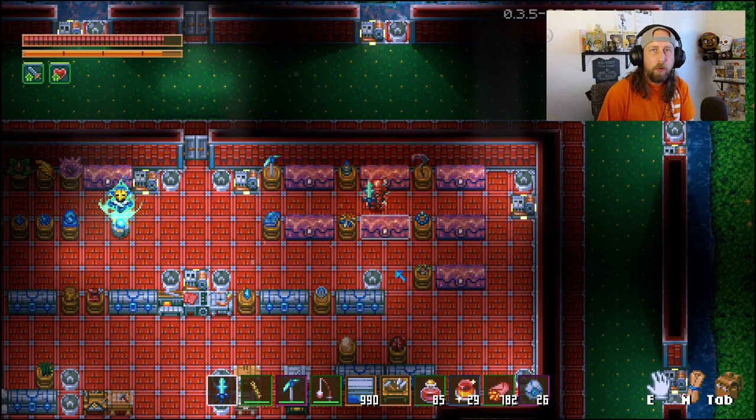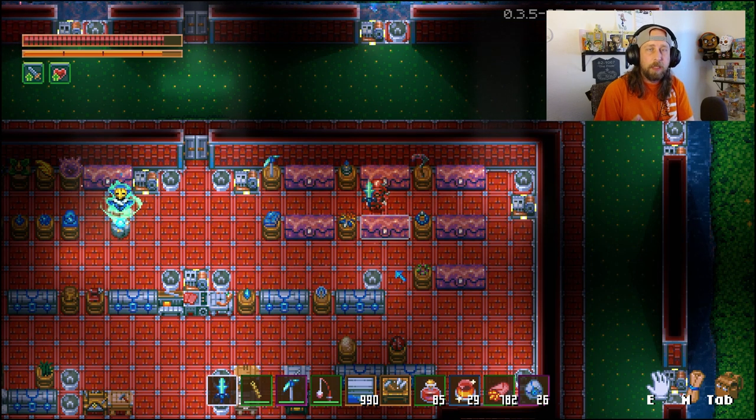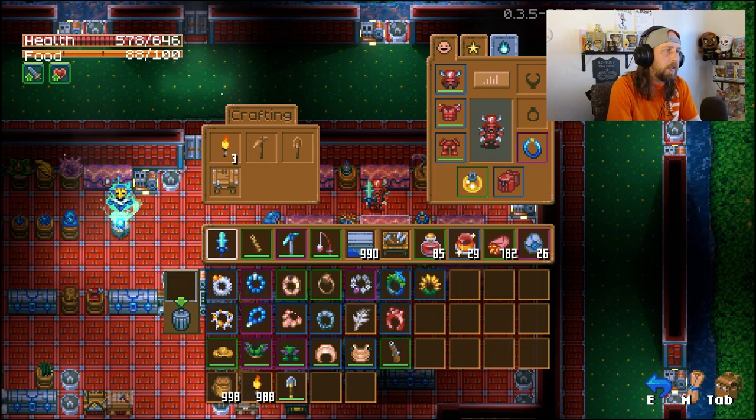Hi, welcome back to another Core Keeper video. In this one we're going to break down 16 pieces of equipment ranging from weapons, armor, necklaces, rings, offhand items — everything. 16 things that you should definitely pick up to help you enjoy the game more and do things a lot better. We're going to rank them from number 16 being a good one to number one being an absolute must-have.